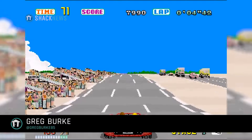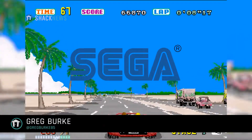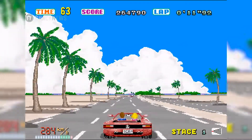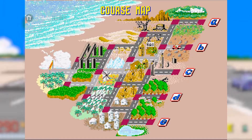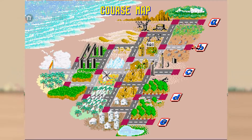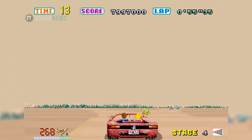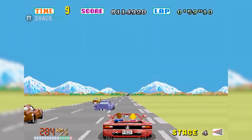OutRun hit US arcades in 1986. The game was developed and published by Sega. The game's graphics were 2D sprites, but they simulated 3D. The game was one long track, but featured branching paths, making the game non-linear. These paths differed in terms of difficulty, and you chose them by taking different routes that forked inside the level itself, making it ideal for multiple playthroughs.